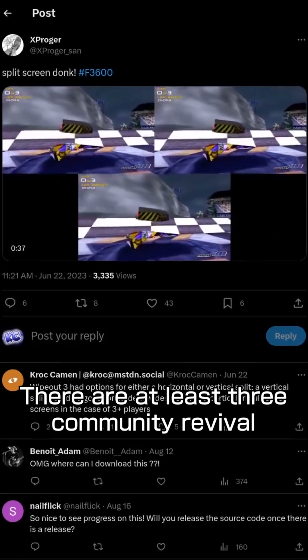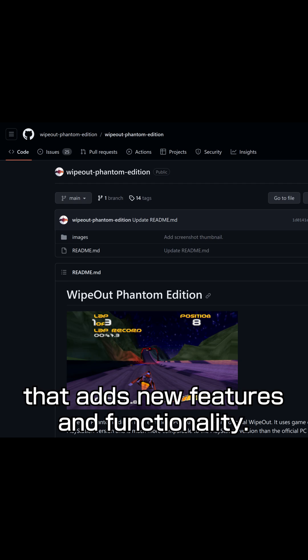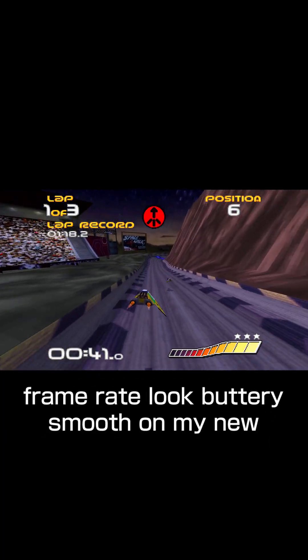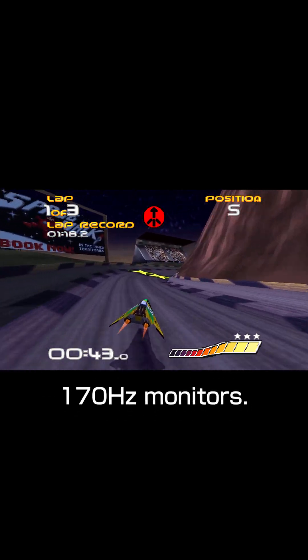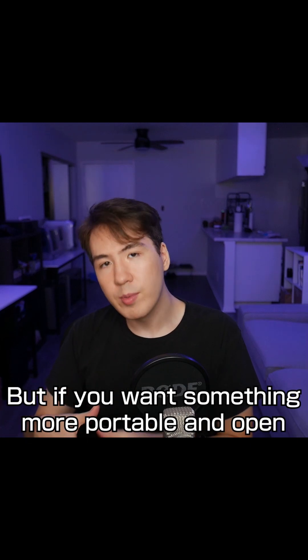There are at least three community revival projects based on this code. Wipeout Phantom Edition is a community enhanced fork that adds new features and functionality. The high resolution and uncapped frame rate look buttery smooth on a 170 Hz monitor, though it also has a 240p mode for a more nostalgic feel.